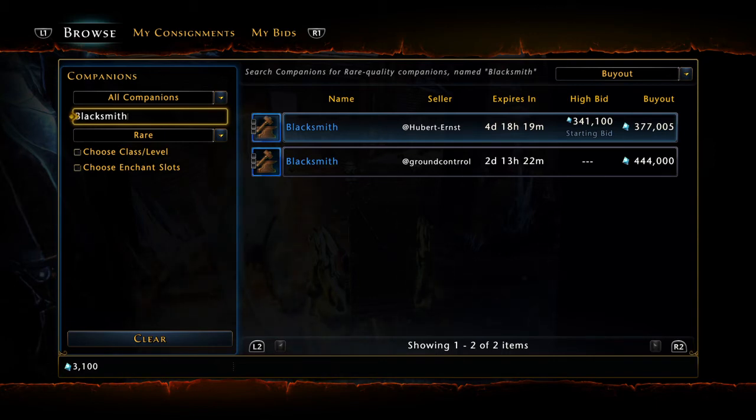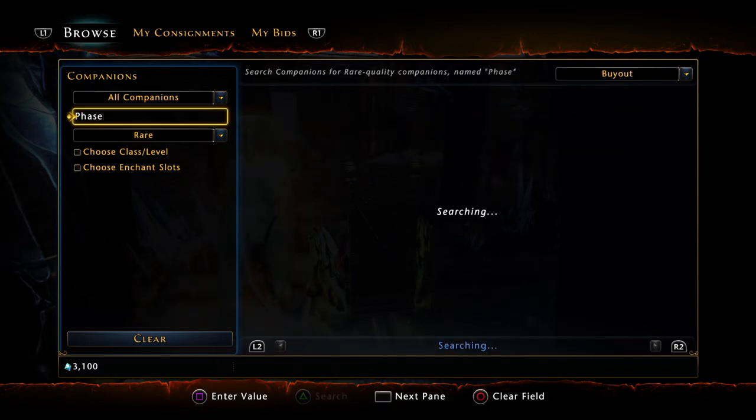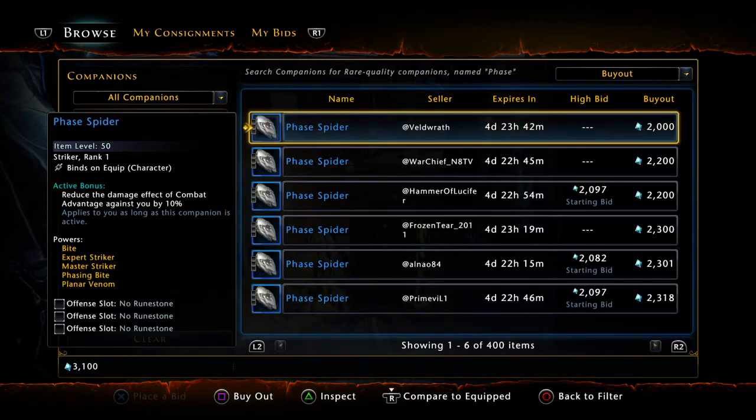Number 4 is actually the cheapest one on the list to buy — the Phase Fighter, only 2,000 Astral Diamonds right now in the Trade House. Active bonus: reduce the damage effect of combat advantage against you by 10%. This is awesome and very cheap, coming in at number 4.